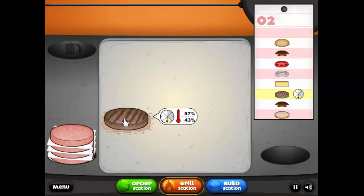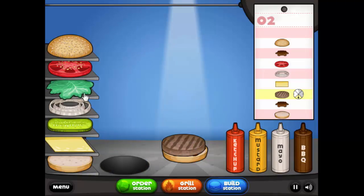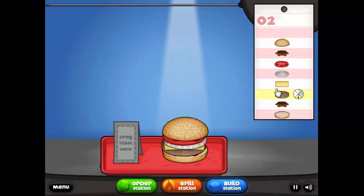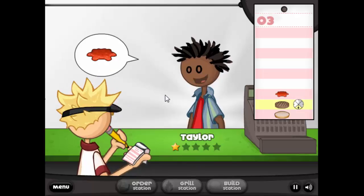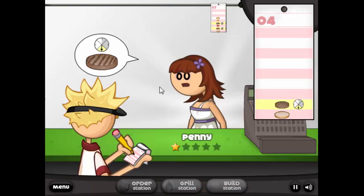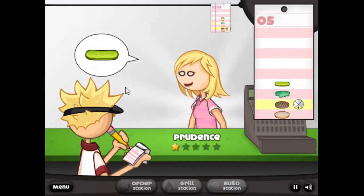Once you've taken the order, or multiple orders if you want, you go to the cooking station. Here you'll have to drop the burgers onto the grill and actually cook them for the time the customer wanted. Your goal is to turn over the burgers when it's exactly halfway done to get a perfect 50-50 ratio between both sides. If you do multiple burgers, just drop them in the pattern and monitor the first burger — that way you'll be able to turn over all of them at the same time for perfect burgers.